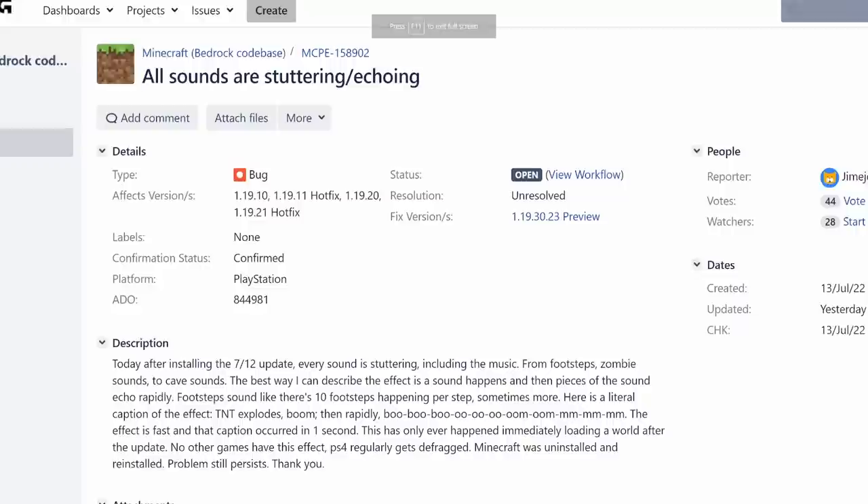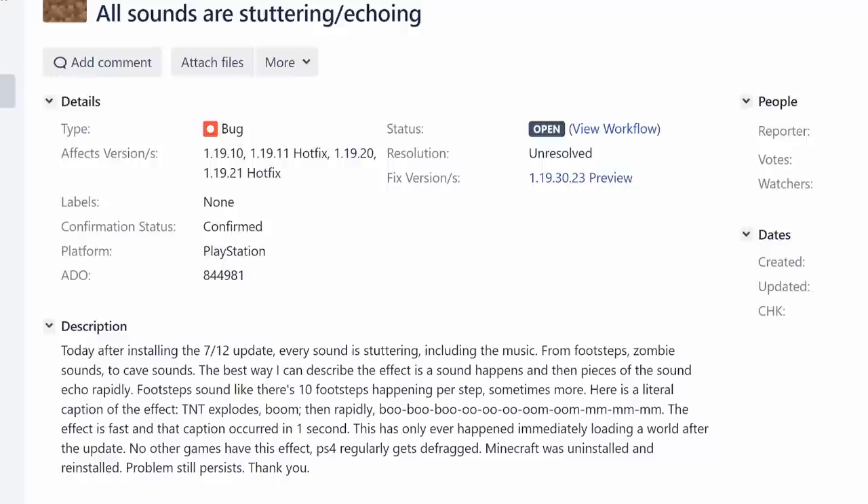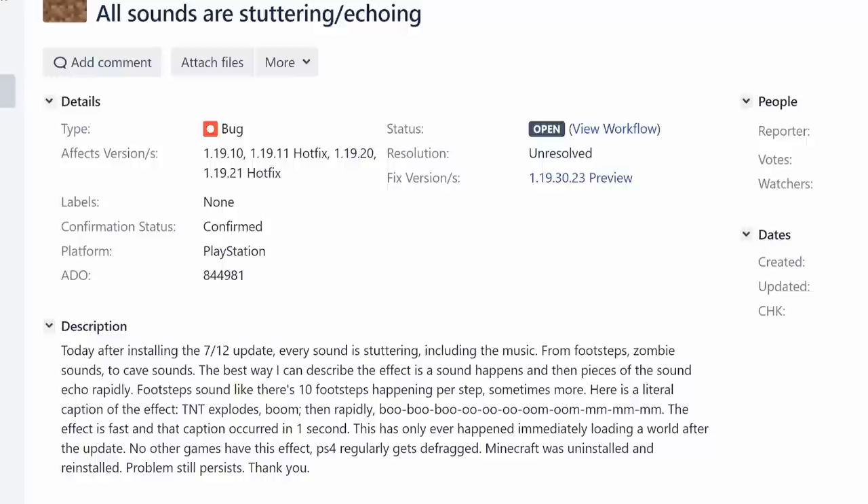I haven't experienced this one myself personally, but it is a fairly popular bug report on the bug tracker, and that is stuttering and echoing sounds. Basically all sounds — music, mobs, anything that's happening in the game — can stutter and echo and play multiple times. There's a little demo video of it on the bug report, and it is pretty bad.